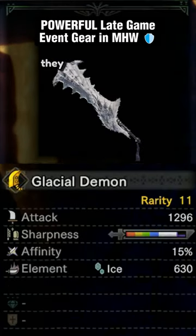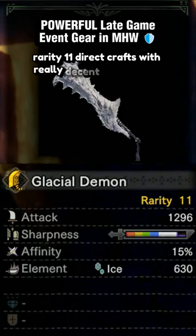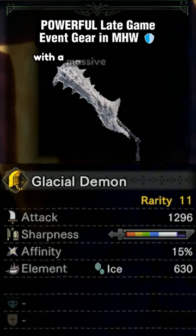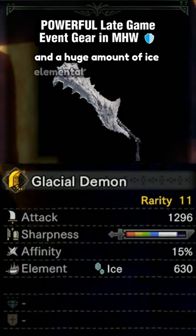These weapons are something else, they are a great choice. Rarity 11 direct crafts, with really decent raw damage, a small amount of purple sharpness, some more than others, with a massive amount of white sharpness, great affinity, and a huge amount of ice elemental damage as well.